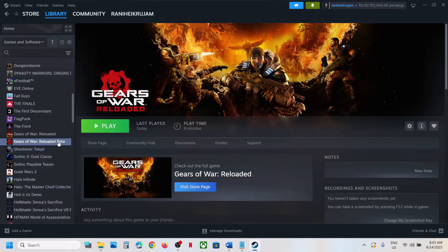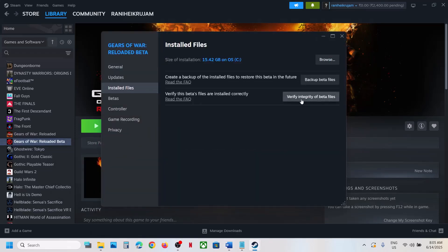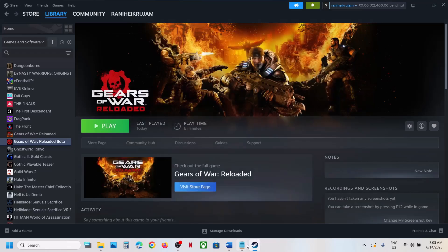Once the game EXE files are added, launch the game and check. If still not working, the next step is to verify the game files. Right-click on the game, select Properties, go to the Installed Files tab, and click Verify Integrity of Game Files. Once verification is done, launch the game and check.